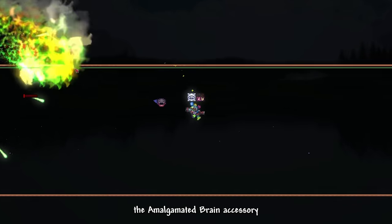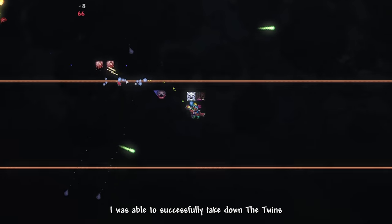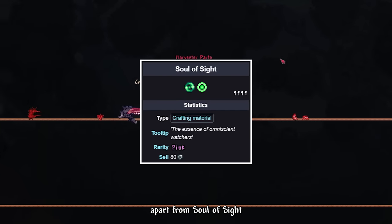I definitely regretted choosing the Twins as my first mechanical boss. Retinazer's final phase is much harder than Spasmatism's, though I ended up going with Spasmatism just because it is slightly easier — I just wanted to get this fight over with. The Amalgamated Brain accessory really came in handy, allowing me to dodge some near-death scenarios. Finally, I was able to successfully take down the Twins. That was way too much effort for just one mechanical boss.